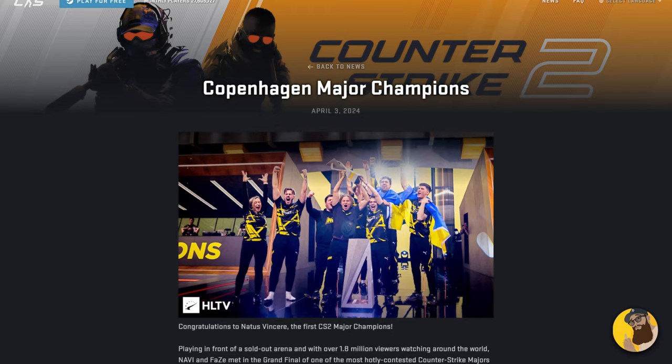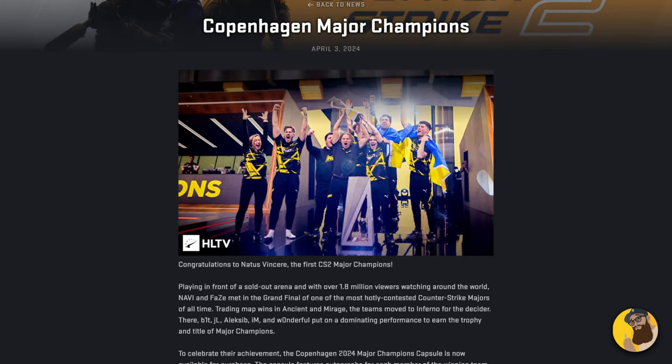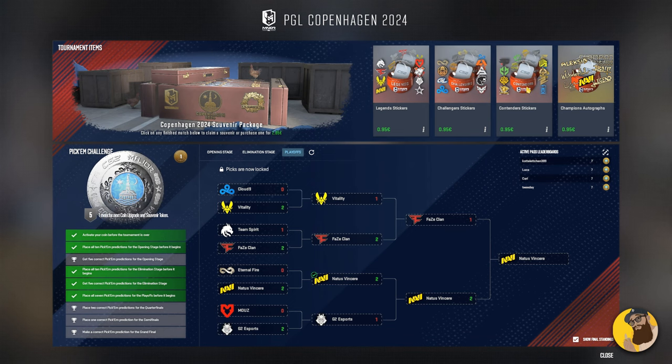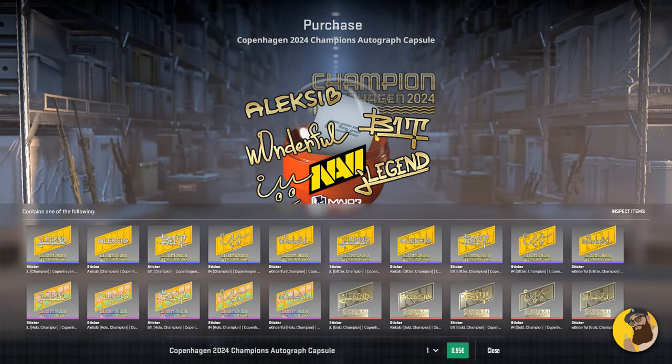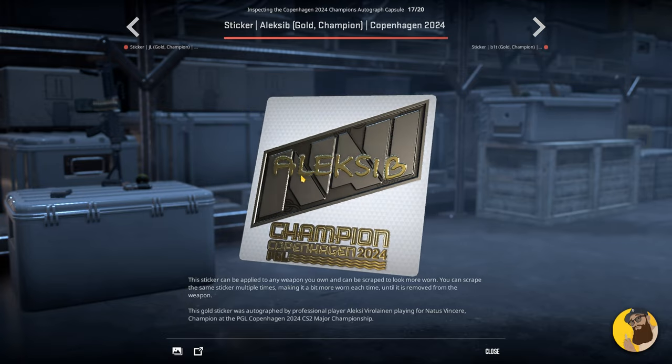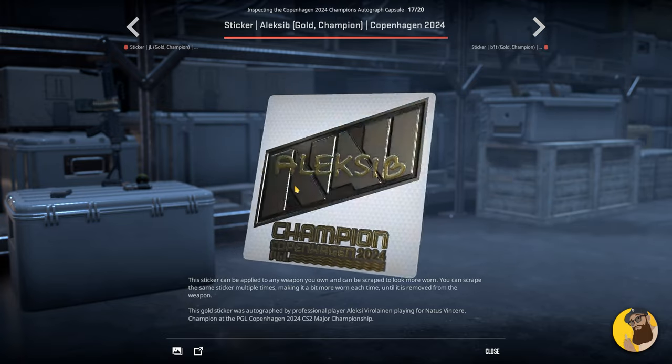In the beginning of the update, they congratulate — spoiler alert — Na'Vi for winning the PGL Copenhagen Major. With that, the Champion's Autograph Capsule is now available for purchase in the Major Hub. It has autographs for each member of Na'Vi in paper, glitter, holo, and gold versions. 50% of the proceeds go to the players and organizations, so you're essentially supporting not just Na'Vi, but everyone with these as well.